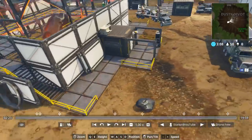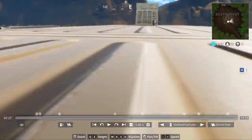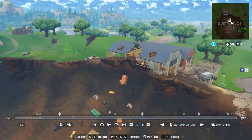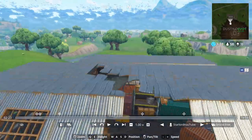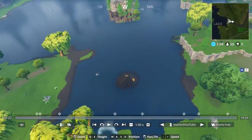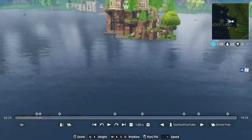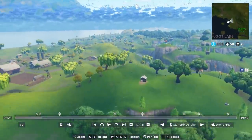I wonder if there's anything inside the meteorite - okay, there's nothing inside it. No clickbait there for you guys. There are just a couple of chests here and it looks insane what they've done. Loot Lake has also been hit a little tiny bit, so you actually get a little bit more loot there now with two new chests.